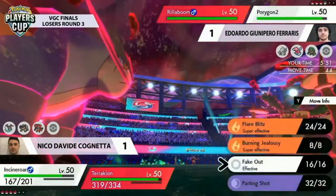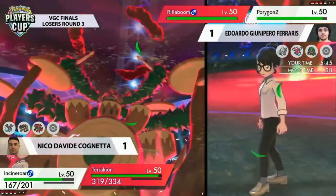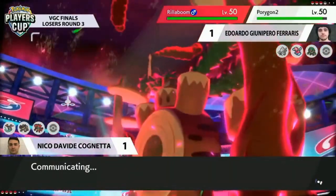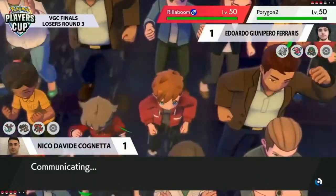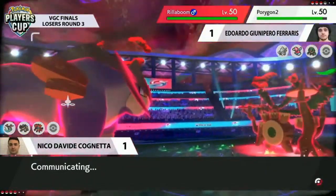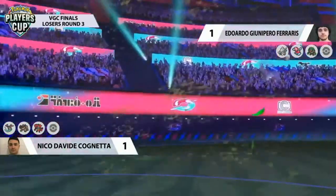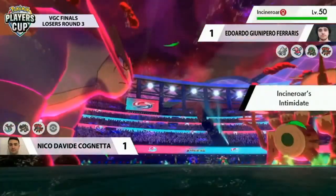G-Max Drum Solo doesn't connect thanks to Max Guard. But Drum Solo can just land into Terrakion next turn — there's nothing to stop that and it will force it out. Unless Nico lands a double Max Guard and then a Protect, which is a little ambitious, things aren't looking peachy for him. He needs to find a way to switch things around really quickly. It looks like his game plan right now is to try and slow Rillaboom down — going for Parting Shot, which is key in maybe giving that Terrakion one more chance to move.